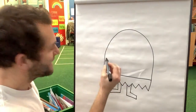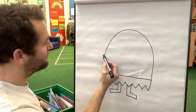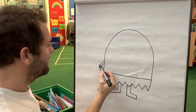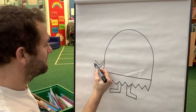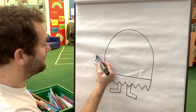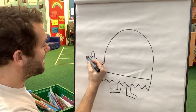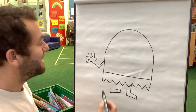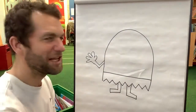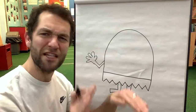Next we're gonna draw his hand and he's gonna give us a little wave. Here's his hands. Arms coming out and giving us a nice wave, because really he's a friendly troll. He's alright — just gets a bit grumpy when people go over his bridge.